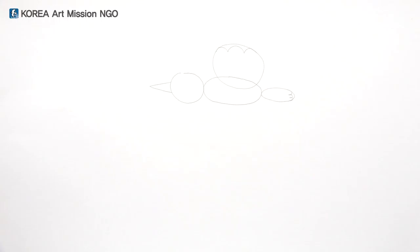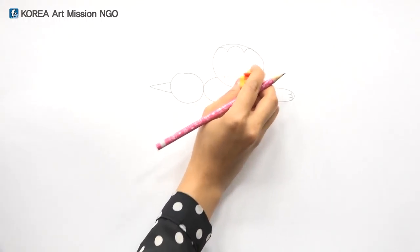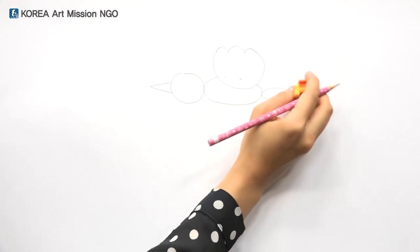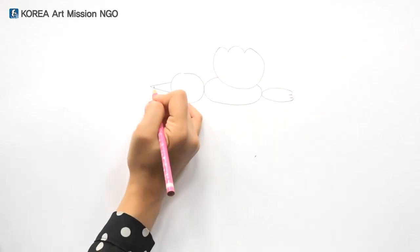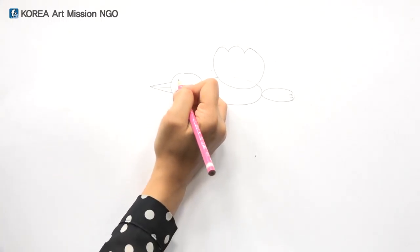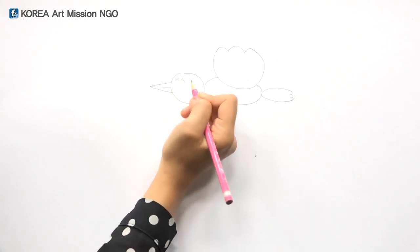Using an eraser — if you erase this, a new shape is made. Draw the beak like this, and finally draw its eye. I've made eyelashes this time.